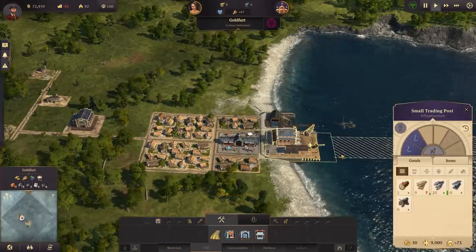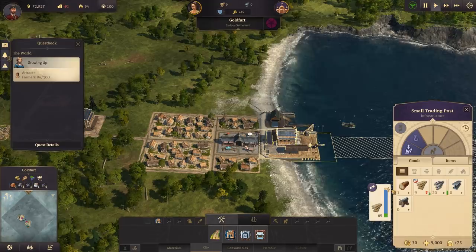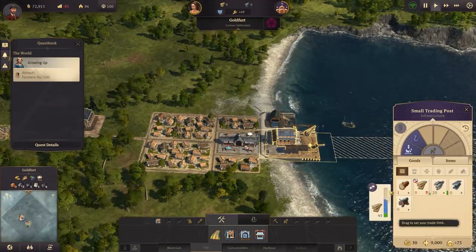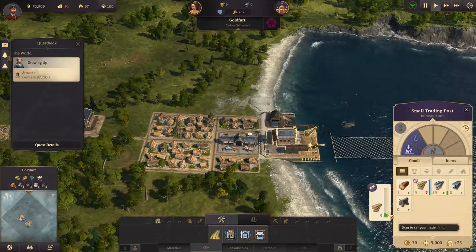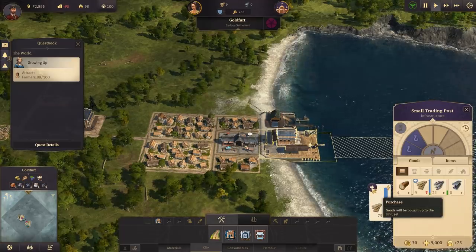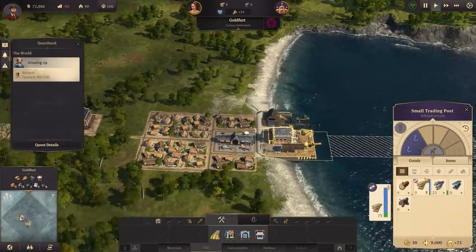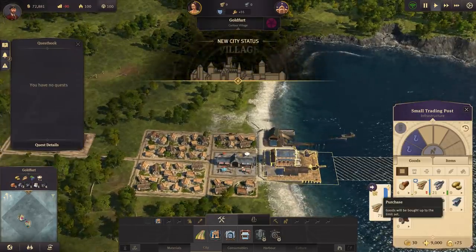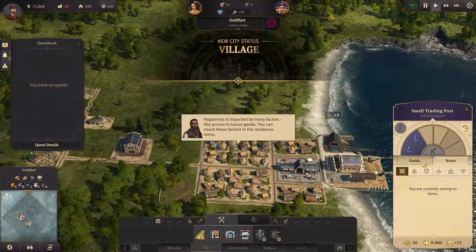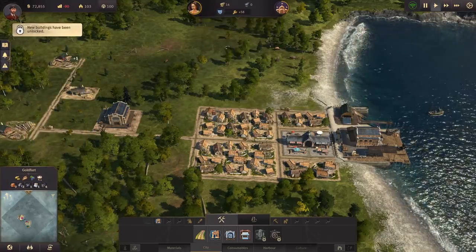You don't need to produce everything yourself — you can just pay for it. You can purchase anything from the trading post if you desire. I've literally played this game for probably about 30 minutes prior to recording, so I am equally a noob. But we also managed to level up our village a little bit, so that's interesting.